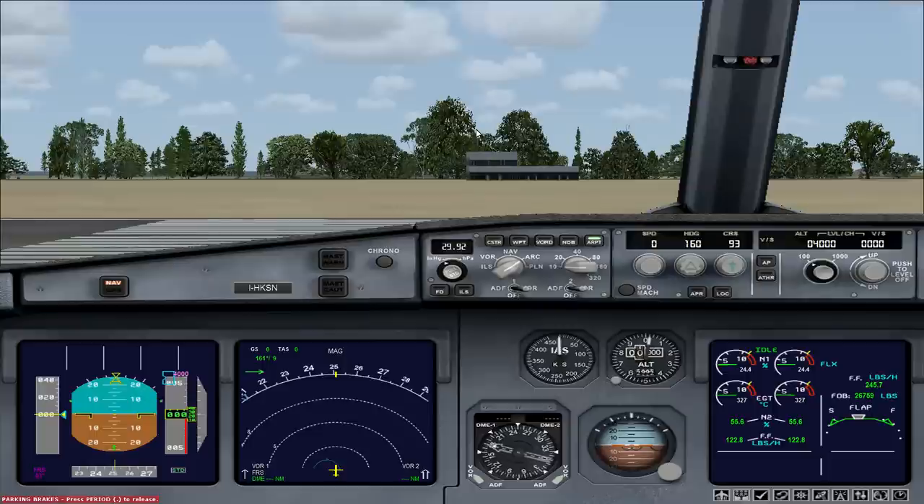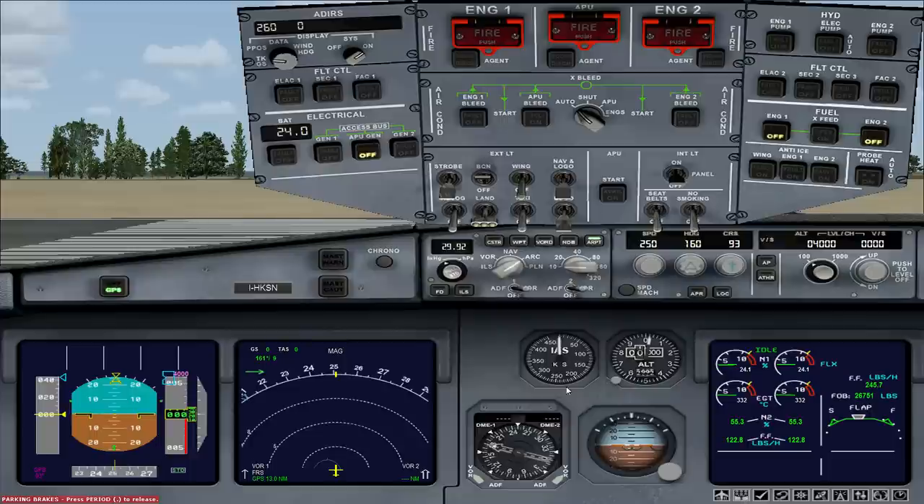Orbit 221, cleared for takeoff. Maintain runway heading, climb and maintain 4,000. Cleared for takeoff, Orbit 221. We're cleared for takeoff — turn on the landing lights, then turn left onto the runway and let's head to Naples. After takeoff, maintain runway heading, climb and maintain 4,000.